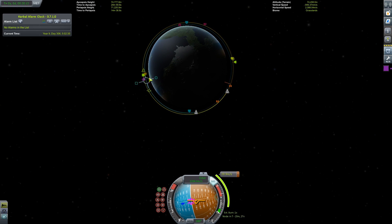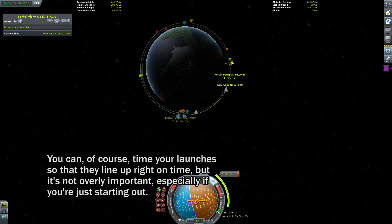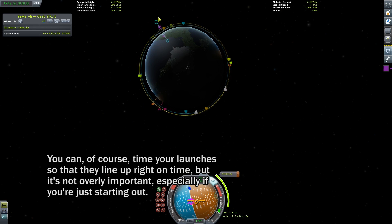Drag the maneuver node around the orbital path and see if you can get two of the same colored nodes to line up with each other. If you cannot, then return the maneuver node to behind your vessel, right click it, and press the right blue button to add orbits onto the node until you see the two nodes cross over one another. You should then be able to drag your maneuver node to the exact point where the intersection nodes line up.